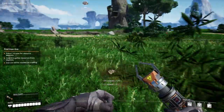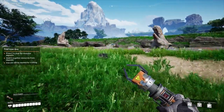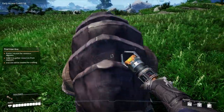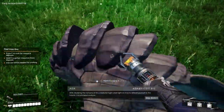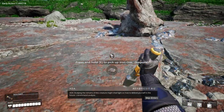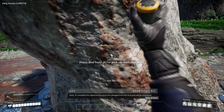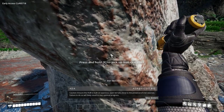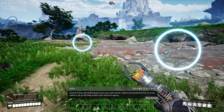I do believe there are things that can actually attack us and hurt us — there might be something just here. Yeah, I think this guy looks a bit nasty. Come on! Oh Jesus — you want to fight? Alien carapace. The remains of this creature might shed light on how to defend yourself in the future. Hold E to pick up iron ore — impure. Fourth objective: build the hub. Note: to complete this objective, the resources salvaged from the drop pod will be consumed. Caution: ensure the hub is built on spacious open terrain close to iron sources — failure to do so will likely result in non-optimal progress. 21 metres.